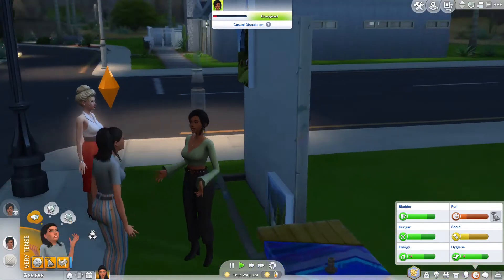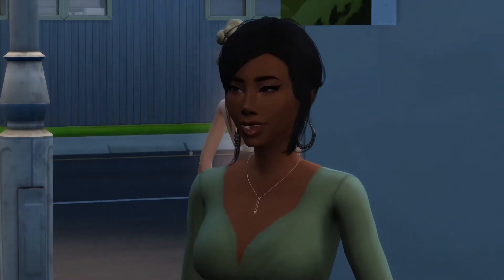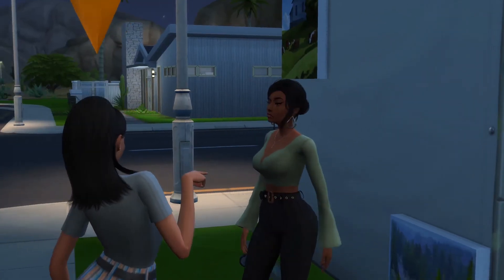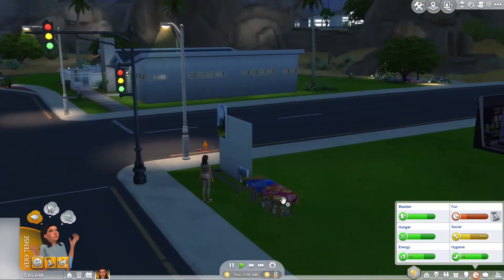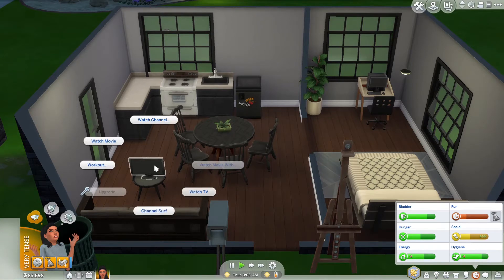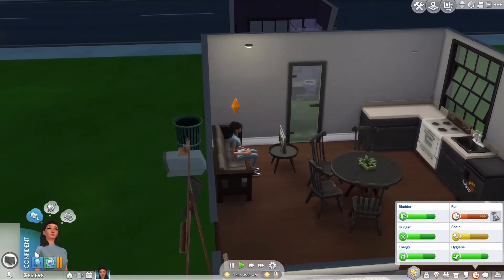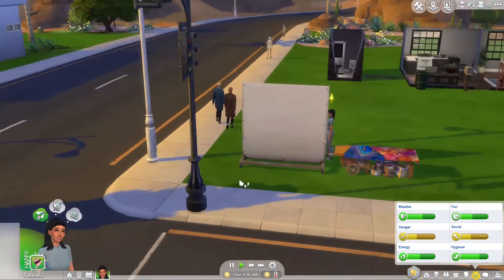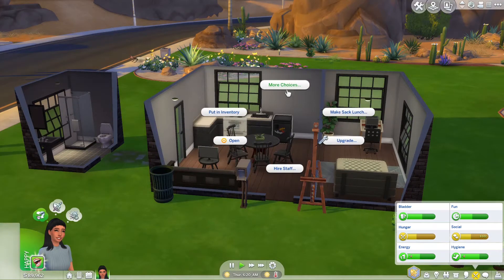Oh, she's feeling really stressed because her mom's here. By the way, if any of you guys didn't know, this is her mom — I think she's a really pretty sim — but as you can tell they do not get along. She's way too stressed to continue selling. Let's de-stress — watch a movie, relax on the couch. Okay, we're back to being confident, now let's get her fun up a bit. All the paintings have been sold.